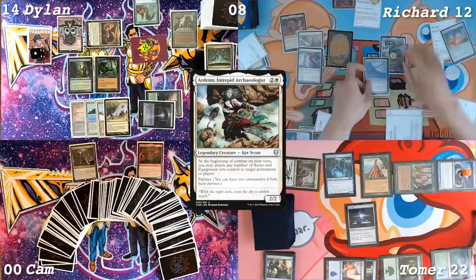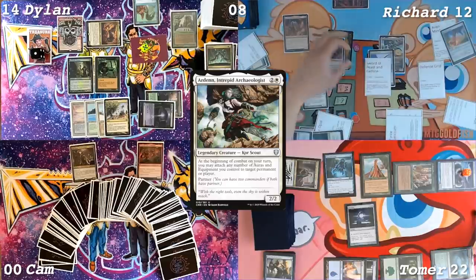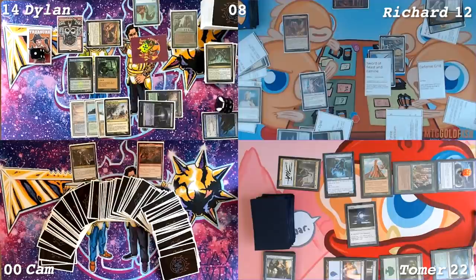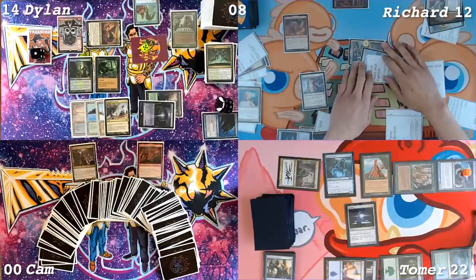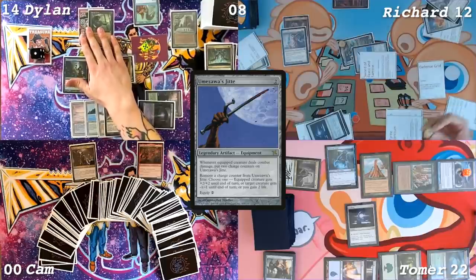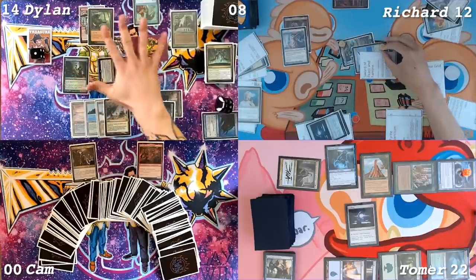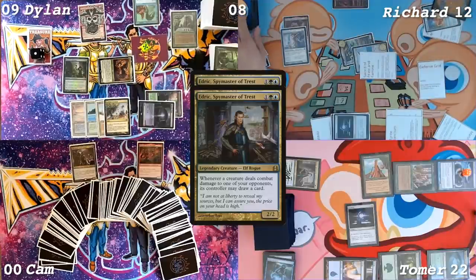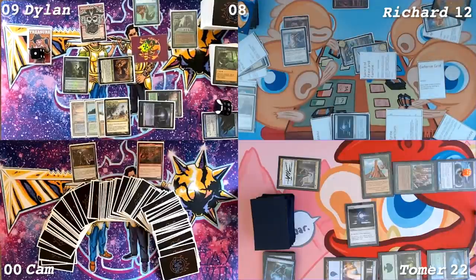The Arden triggers — I will suit up the Jitte and the sword onto Arden. I will swing Mind Censor, Drake Token, Thalia at Dylan, and then Arden at Tomer. I will block Arden and Spectral Sailor. Two Jitte counters. I'll put these two in front of Thalia and take five. I'll kill the Mystic. That didn't work out correctly at all. You got hit by two creatures, two triggers. That is all.